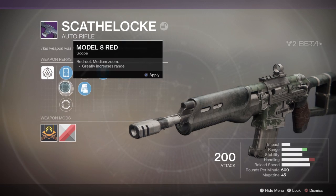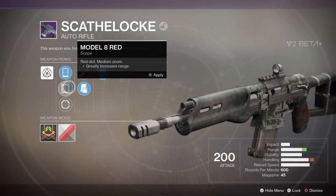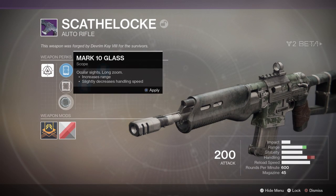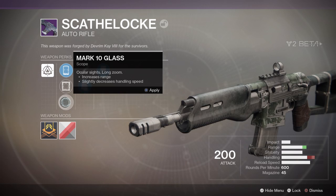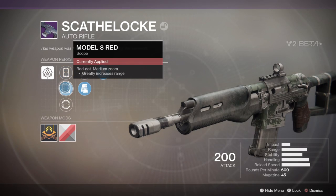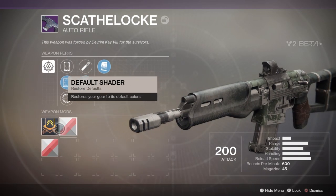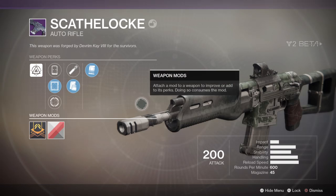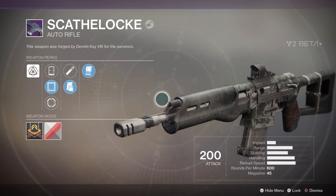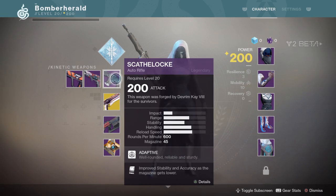We'll apply that one I think. Scope - circle, red one. Long zoom increases range, slightly decreases handling speed. Greatly increases range - definitely. No shaders, legendary fusion. I do like that weapon, it's nice. Obviously 200 attack - it's the beta, everything's got the same attack.